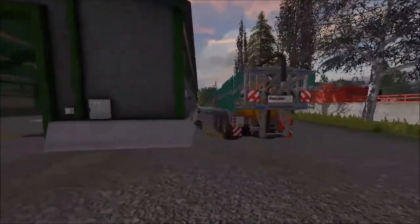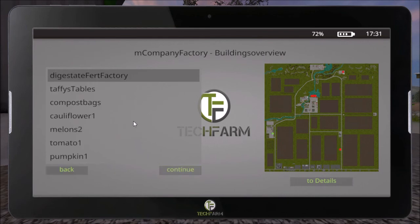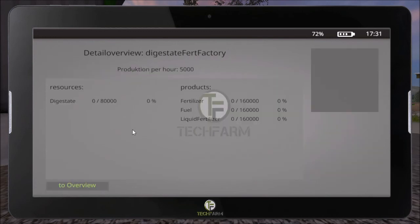When you bring up the farming tablet, it shows you all the factories that you have. An interesting one for me at the moment with this gameplay is the digest factory. When you go to details, you'll see that at the BGA, when you add the digestate, you'll get solid fertilizer, fuel — which is a must, definitely a must — and your liquid fertilizer as well.